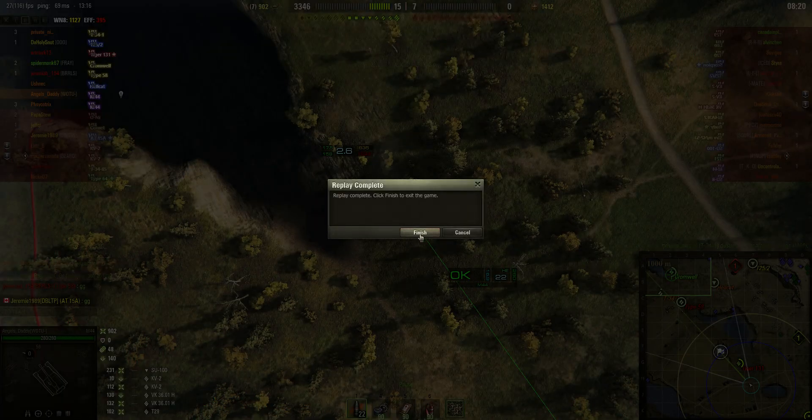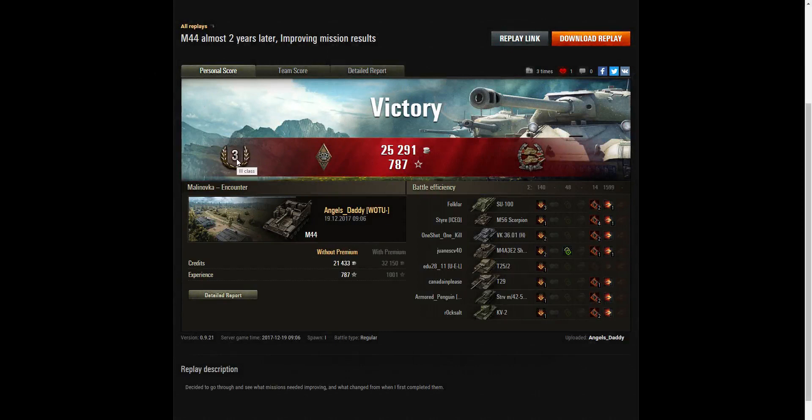Let's have a look at the end of battle stats. It's a third class tanker for Angel's Daddy in the M44. He also picked up a Bruise medal for getting at least five critical hits — he got 14 critical hits in that one, five alone off the M56 Scorpion. He also picked up a Confederate medal because he hit more of the enemy than anyone else on his team — at least six tanks who were subsequently destroyed by other members of his team.